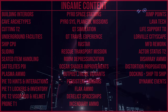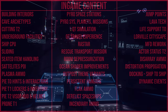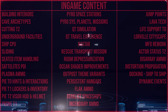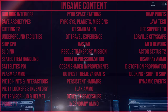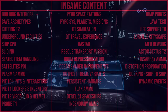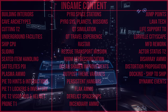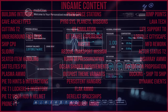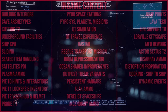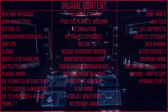Rescue Transport Missions will take advantage of AI follow behaviors to create missions where players transport customers from one location to another, along with prototype missions where players must rescue imperiled clients from dangerous situations and escort them to safety. This seems like it's going to be team-based — you might be able to do it alone but you'll likely need people — and it will change how Star Citizen players structure their fleets.